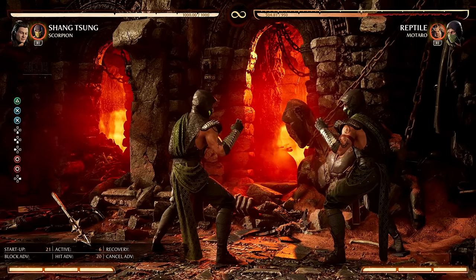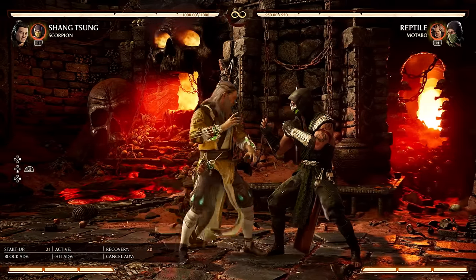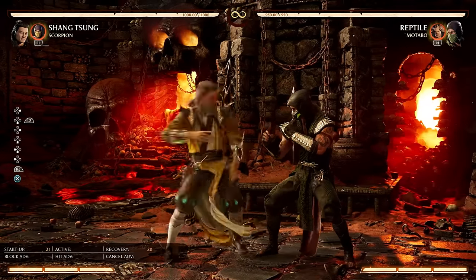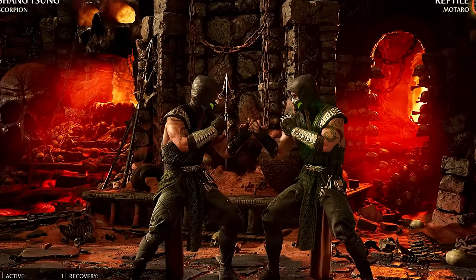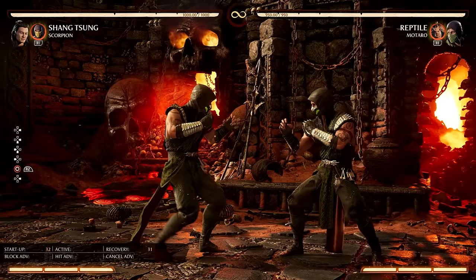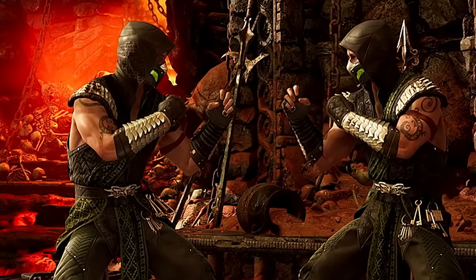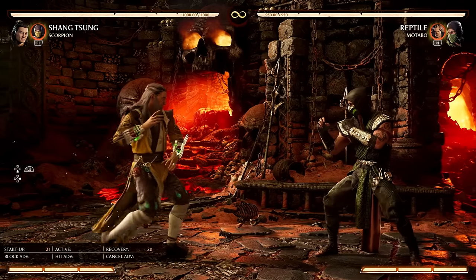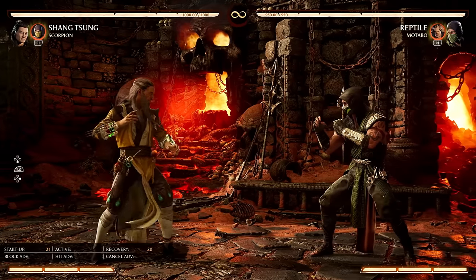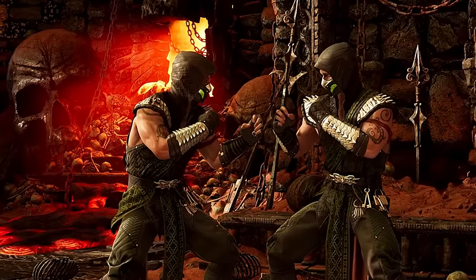It's very similar to doing the amplified Soul Steal, but this time you combo into it and you're left really close. How plus are we on hit? Pretty darn plus — theoretically you could end a combo with this and the opponent has to just block whatever you do next. You get guaranteed offense, so it costs two bars which is costly. But in return you get frame advantage on top of the increased damage. I'm not sure if it should cost two bars — let me know what you think in the comments.